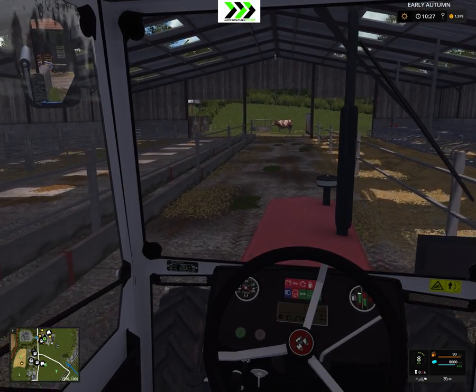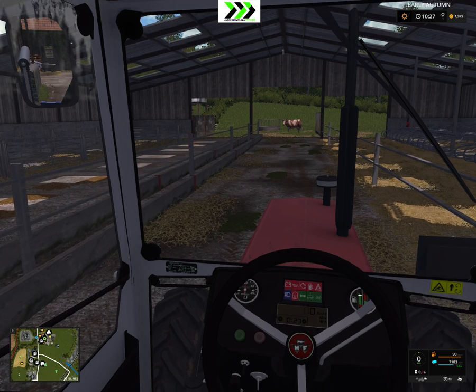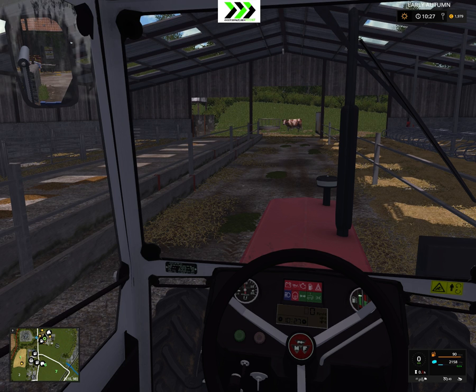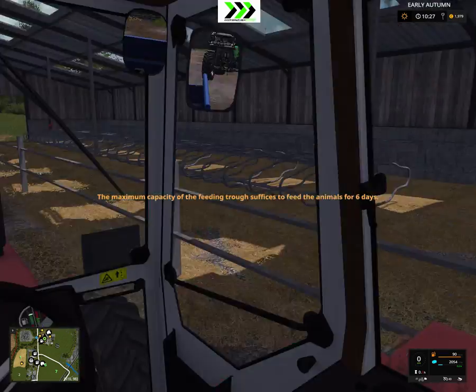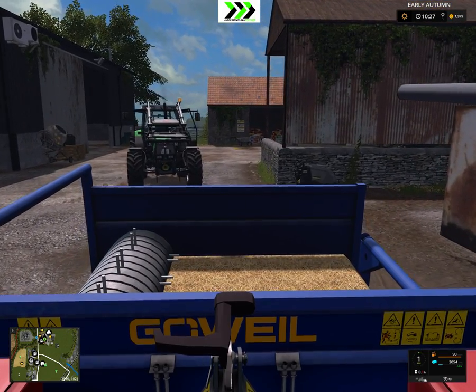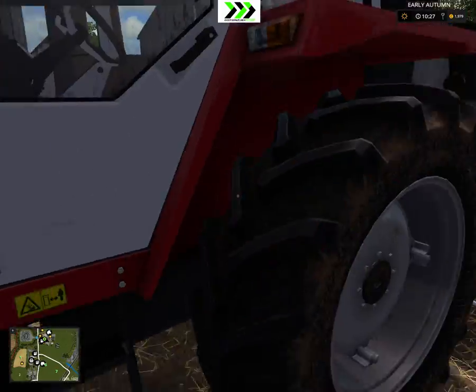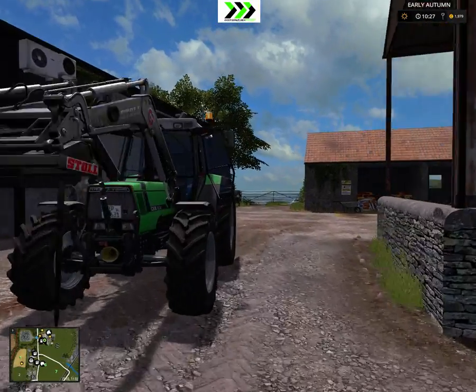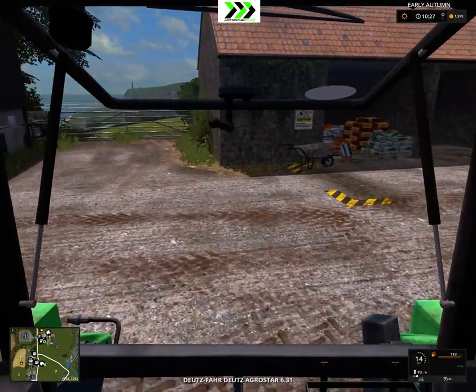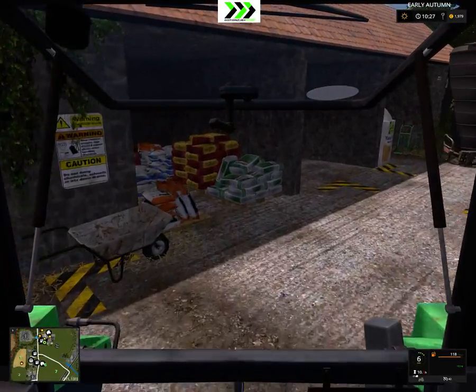Just drawing here — 8,000. We'll see how much we use of that. Basically then we fill it up with a hay bale and a silage bale, and then we can give that as power food.